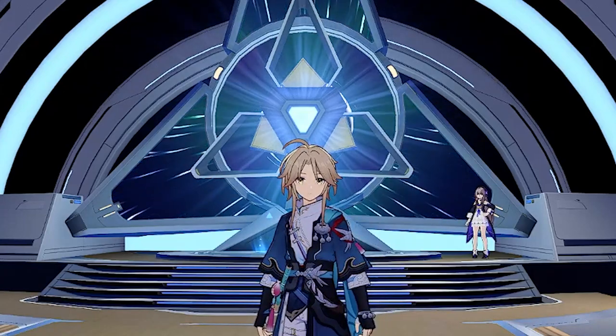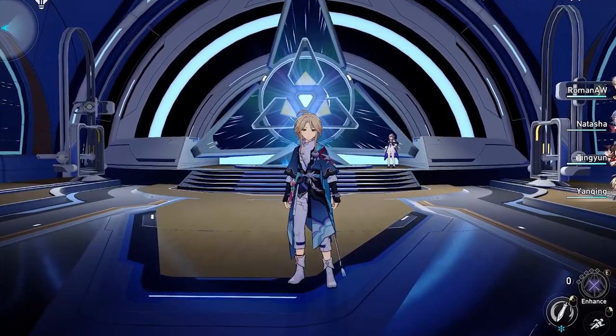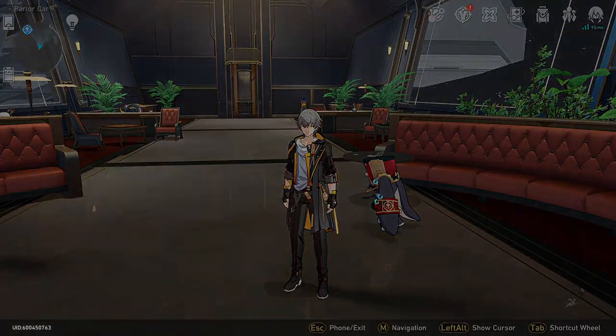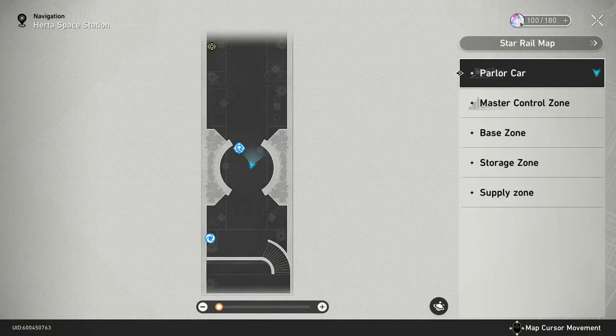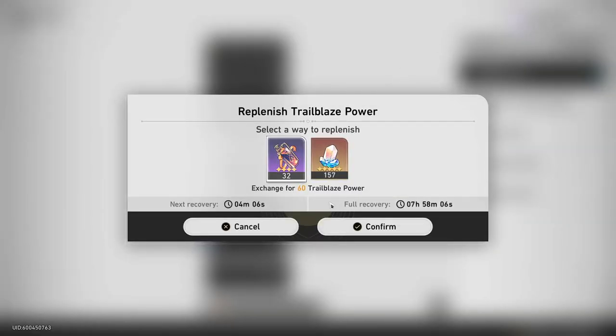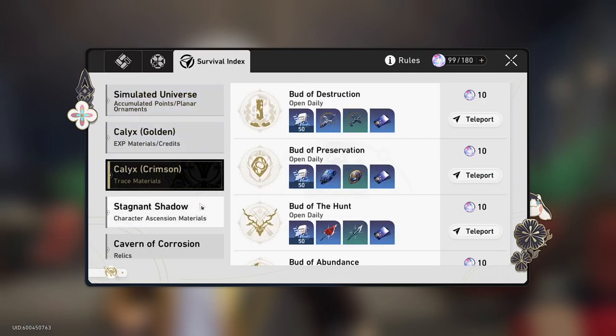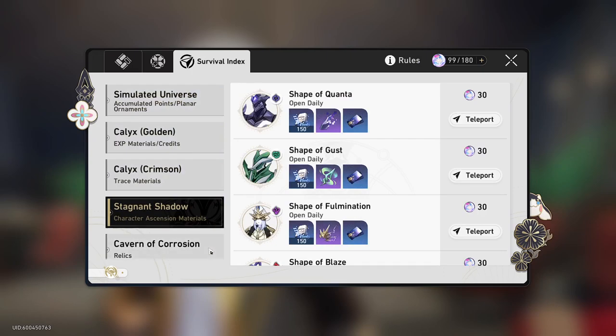In this video I'm going to be talking about how to get fuel and how you should be spending your fuel. If you already know what fuel is, great — but if you don't: when you use a fuel potion you gain 60 trailblaze power, and you can use that trailblaze power for things like farming XP materials, credits, relics, and trace materials, which are all things you need to progress in the game.